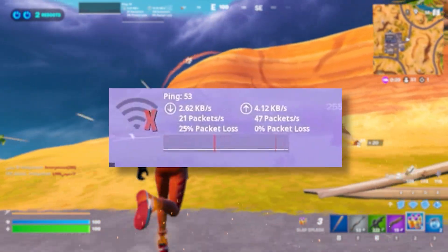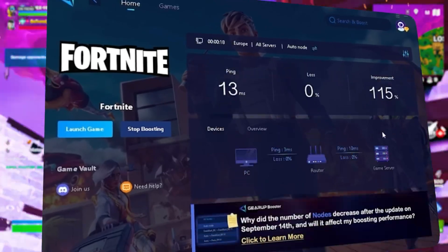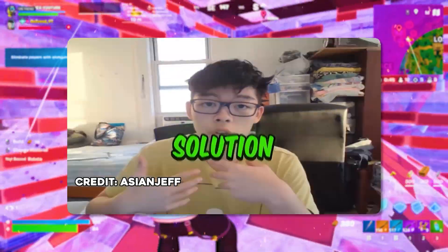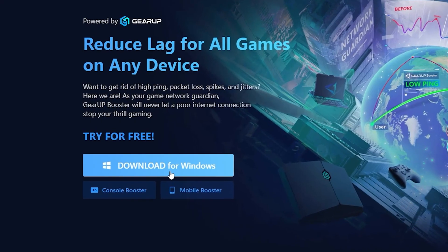What's the deal with lag and high ping while you play games? You need Gear Booster — the ultimate tool to lower your ping, boost stability and give you zero lag. Pro players like Asian Jeff and Polaroid use it to stay ahead. Download Gear Booster now from the link in the description and dominate every match.